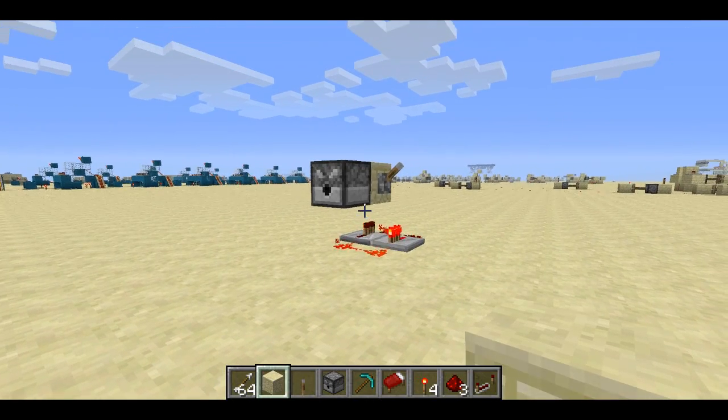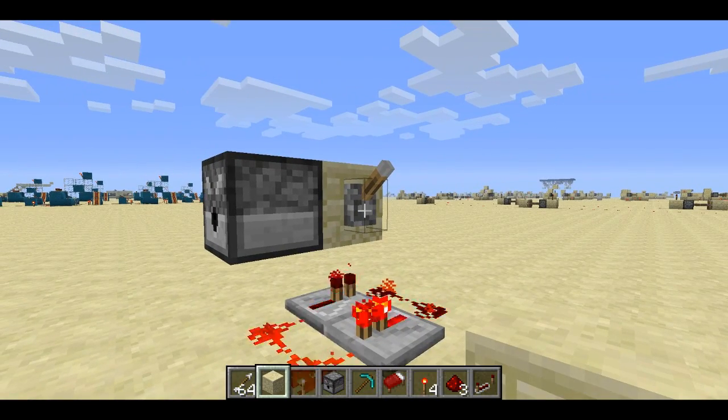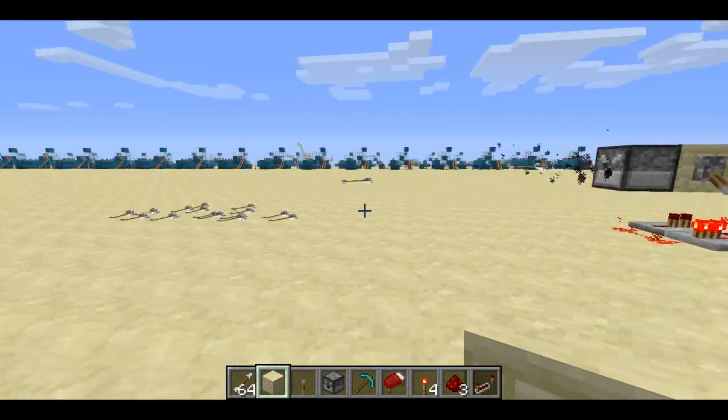Welcome back, Hefbling here. I noticed some really weird behavior with dispensers in version 1.0. For example, if I flick this switch, I get this auto turret that's shooting 5 arrows per second.